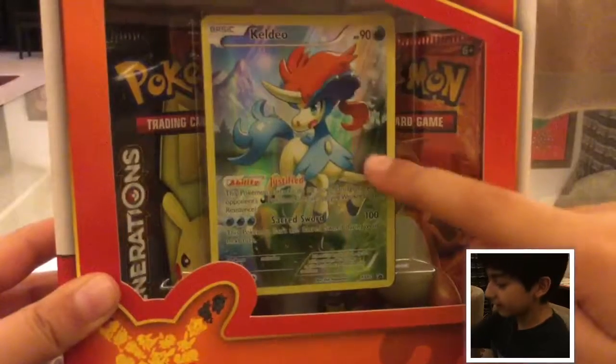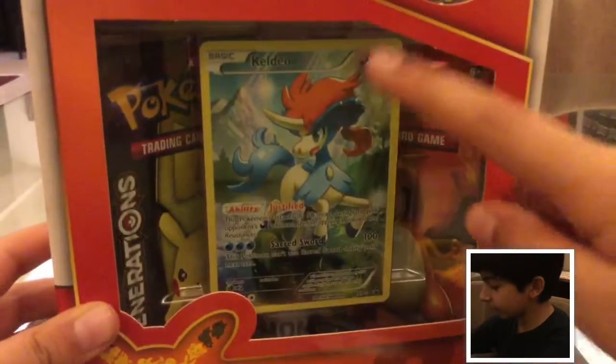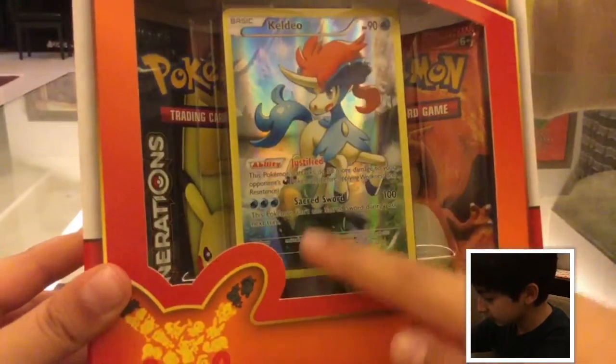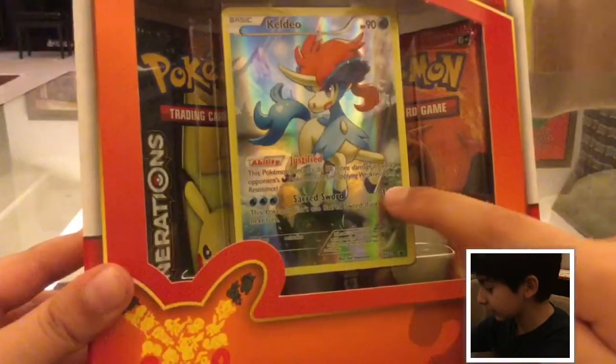Here is our promo card — Full Art — with a HP of 90 and ability of Justified. You can pause the video and read this. Sacred Sword for 3 energies and 100 damage.